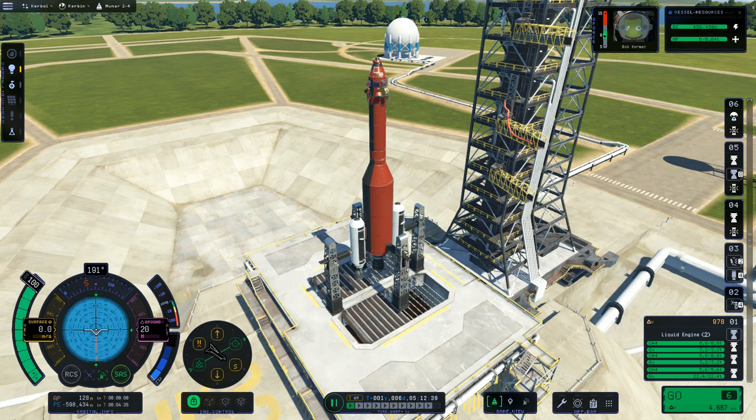Welcome everyone to Kerbal Space Program 2 version 0.2.0, that is the 4Science update that has recently been dropped. Last episode I built this rocket designed to get our Kerbal to the moon's surface and safely return them back to Kerbin.